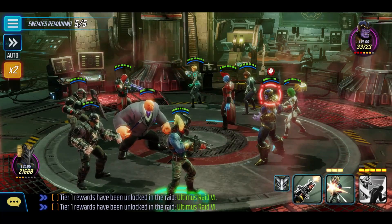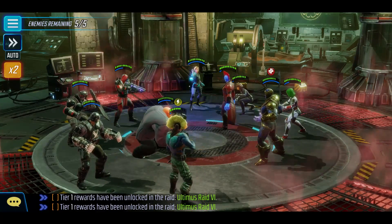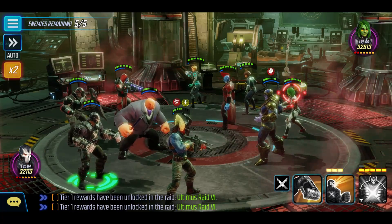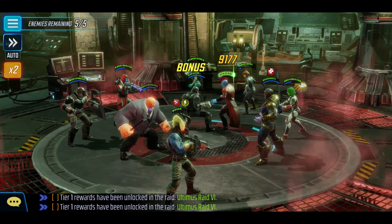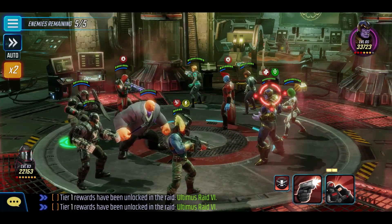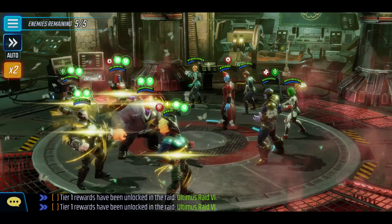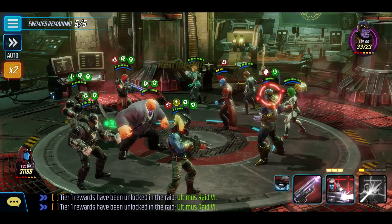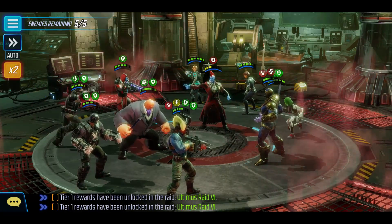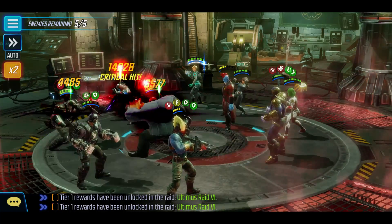I'll try and take out Quake if I can — I don't want her getting her ultimate off. Got some charges there. Let's go for the defence down. We managed to get it, that's nice. The real problem here will be Thanos, because I'll be stuck on him for so long, but we do have some AoEs coming up that will hopefully help out. I can't believe that slow actually took effect — I didn't want that to happen. You don't want to slow him when he's taunting because then we're stuck on him for longer.